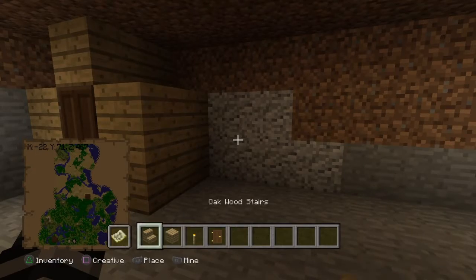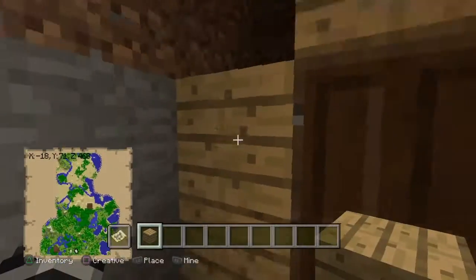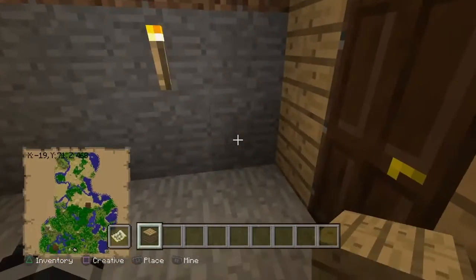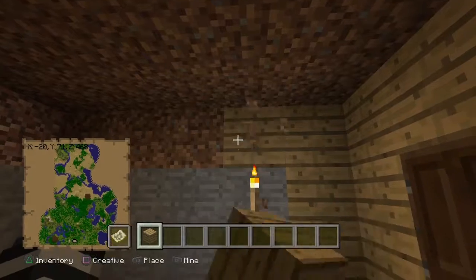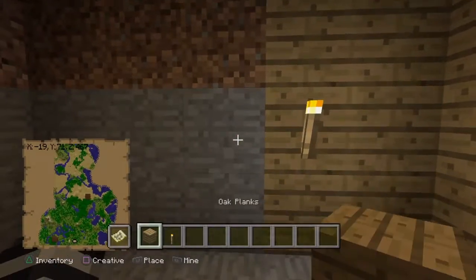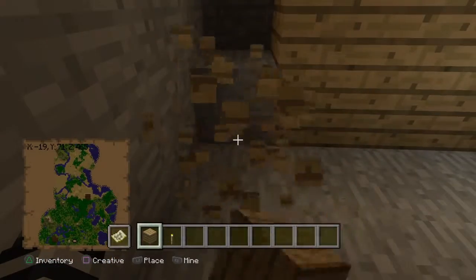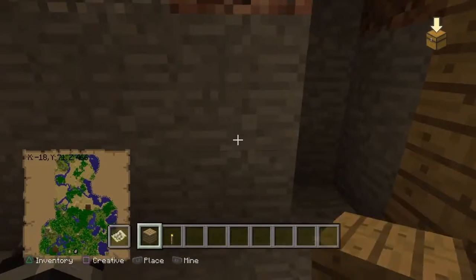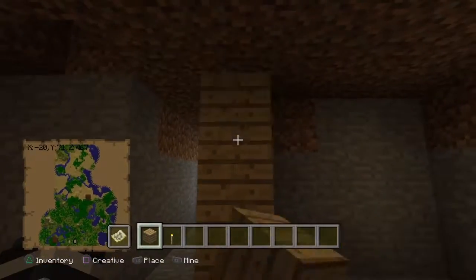Okay, perfect. Now we need to start renovating, getting this place up into shape. This area here is going to be the doorway. All the walls need to become oak. The ceiling is going to be cobblestone — actually, the ceiling is going to be redstone lamps with a redstone contraption to make it run forever non-stop with no activation. I'll show you guys — it's going to be cool.